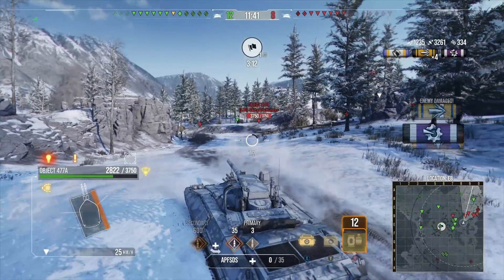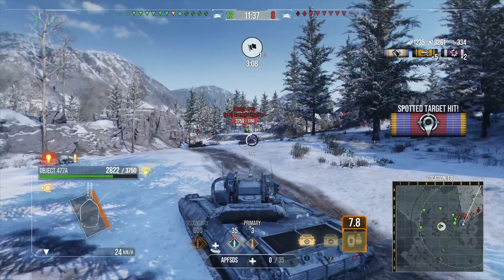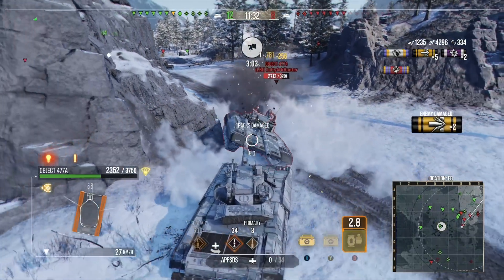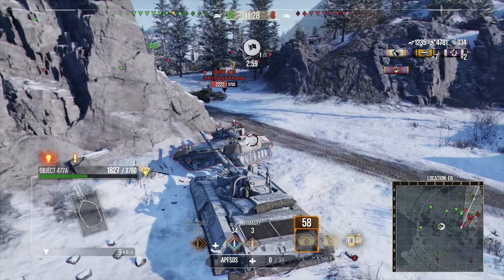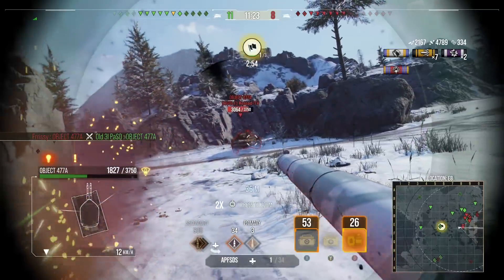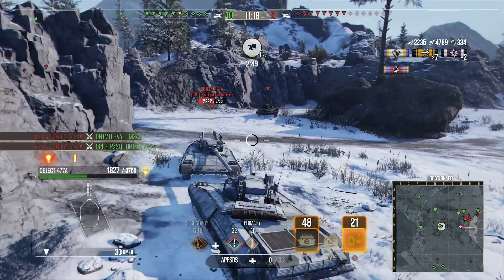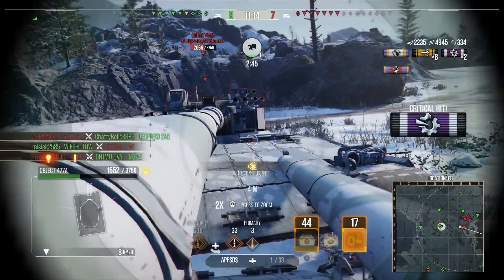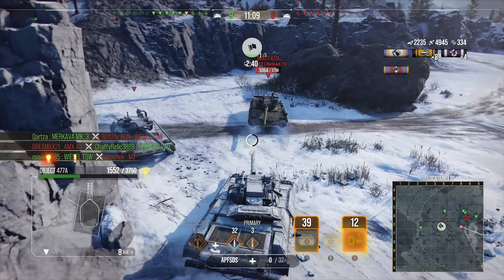We get to the back end of an enemy Object 477A — probably the easiest pen you could get on one of these. And yes, we did actually pen it! Then here comes the Yolo Wagon. And there you go — that's the actual weak point of this vehicle: right on the upper hull next to where the viewport is. This is quite possibly the only area you can hit fairly easily, but when tanks are moving and turning so quickly, it's very difficult to pinpoint that weak point.